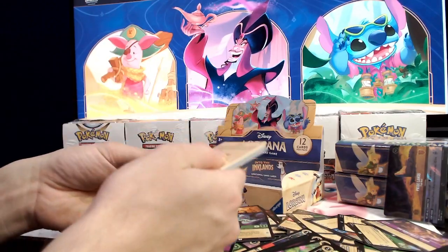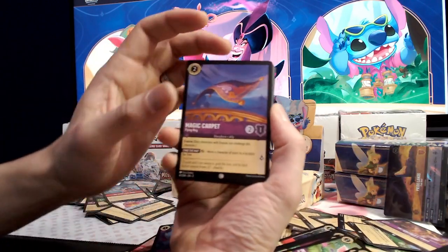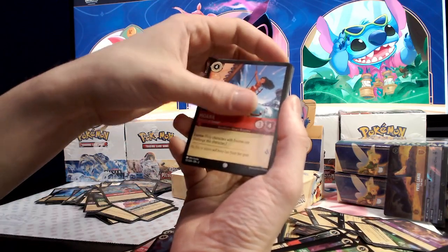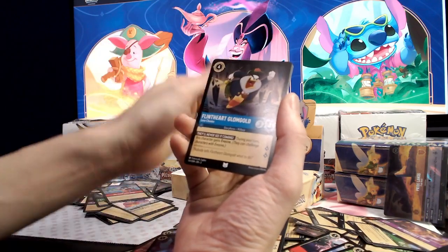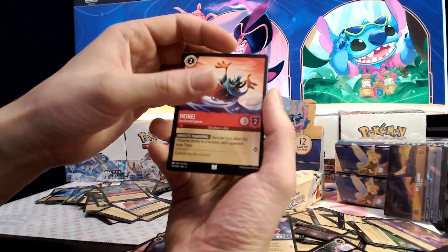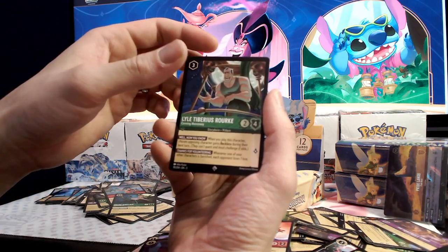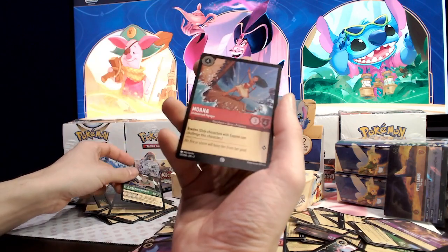And last pack. Magic Carpet, Louie, Minnie Mouse, Moana, Cubby, Mr. Snoops, Flint Heart, Little John, Heihei, Hauga Sinclair, Lonnie, Lyle, and a foil Moana. Alright, thanks guys again for tuning in.